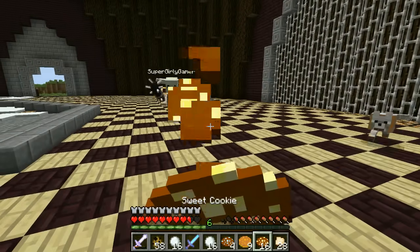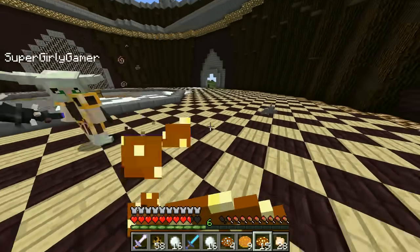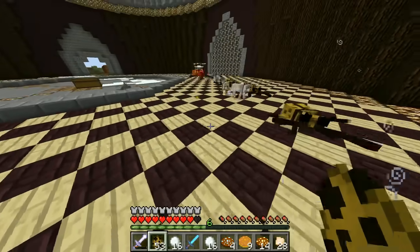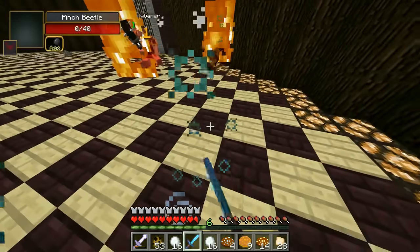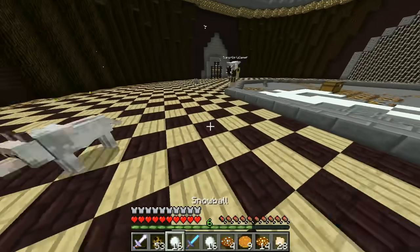I need a new strategy for spawning them in. Alright, sweet cookies give you speed and jump boost! Cool! Are you ready? I'm ready! So I'm going quick — this should be easy to spawn them in. One, two, three, four, five! Let's do this! Let's get them! I do not like when they pick me up like this — it's like a little scorpion. Alright, it's not that bad, right? No, it's too easy.